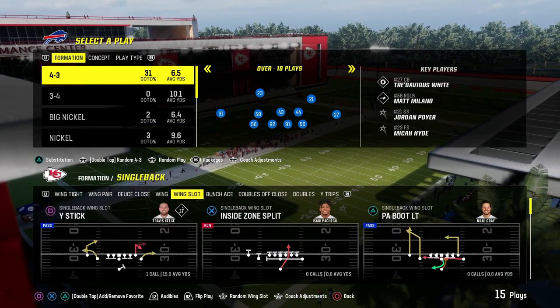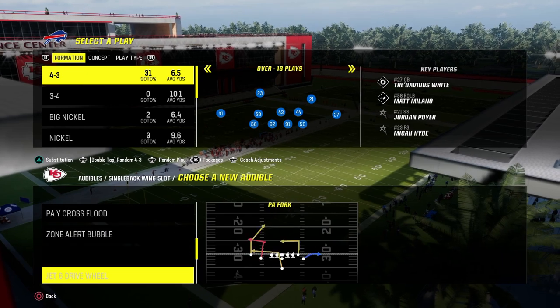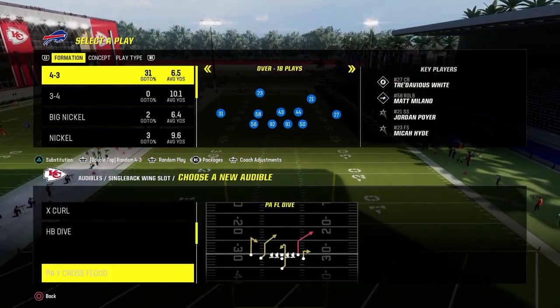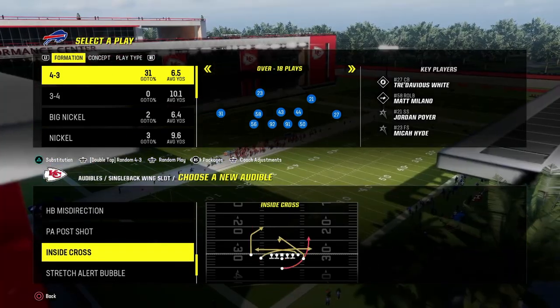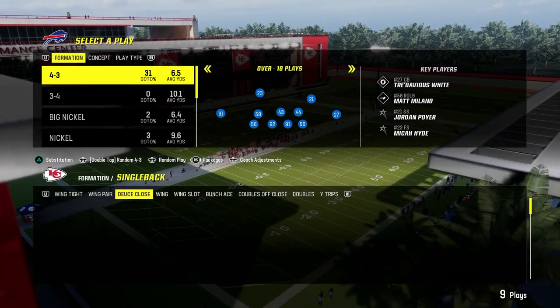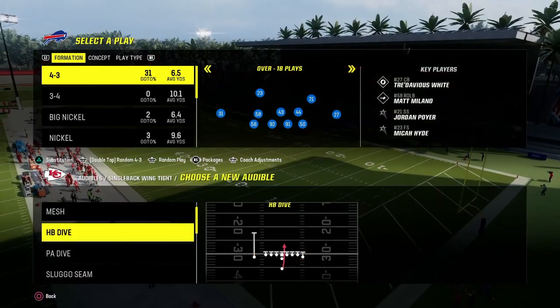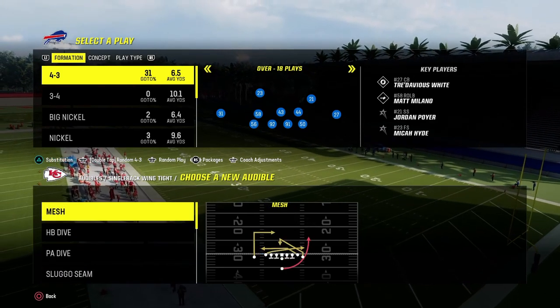You have the Jet Sweep which is super good down in the red zone. Wing Slot has the Stretch Alert Bubble, the Dive, and the zone version. Wing Tight is probably the best running set down here. It doesn't have Stretch, but you do have Back Dive and a really good Counter Run — some nice under-center stuff.